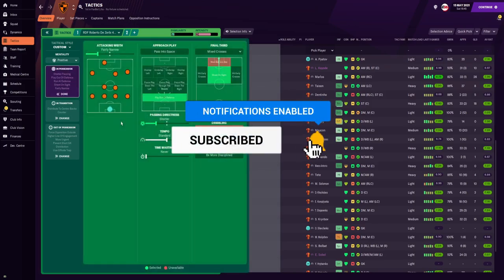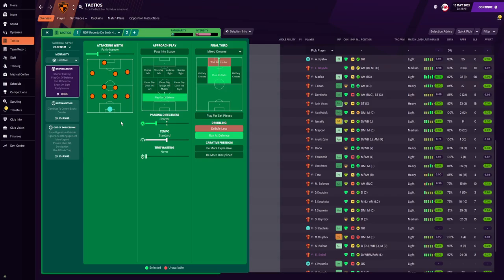For the team instructions: the mentality is set to positive. For attacking width, we are set to fairly narrow, so we are mostly going to channel our play in central areas. For our approach play, we are playing out from the defence. Passing directness is set to short, so we are keeping possession, and the tempo is set to standard. In the final third, we have mixed crosses, shoot on target — which Di Zerbi and Sassuolo were not afraid to do — and for dribbling in the final third, we are running at the defence.